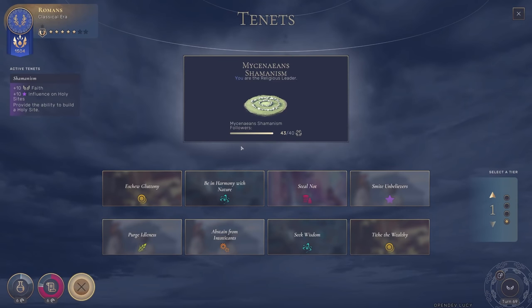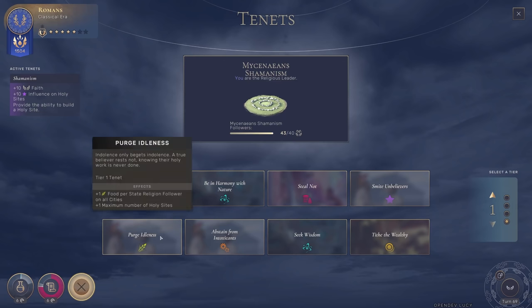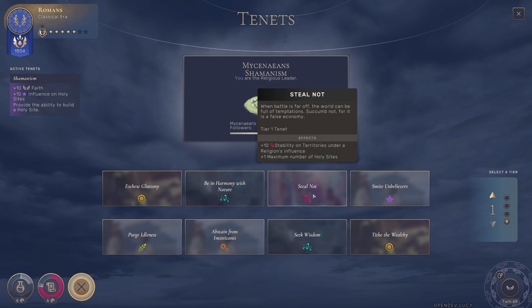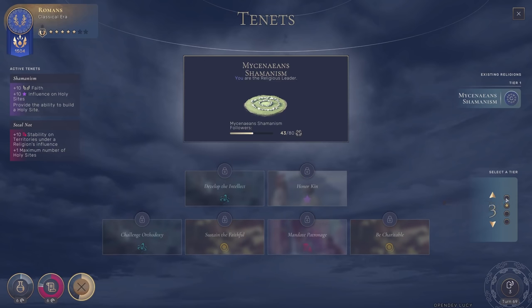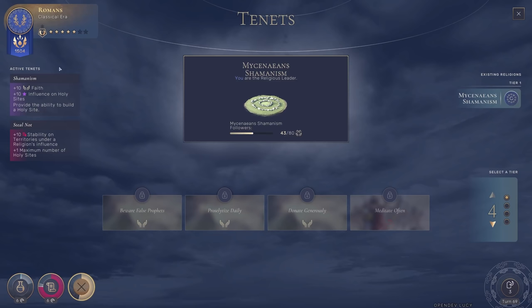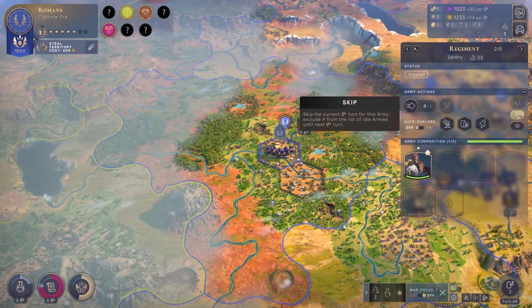We can also choose a new trait for our religion. We're still in Shamanism and have reached a new faith tier. Options include gluttony for plus 10 money on territories under religious influence, or stability. Let's go with stability since it's still pretty low throughout the empire - it also gives a higher maximum number of holy sites. Our religion is getting more complex and we should be able to choose a new direction entirely soon, since we don't always want to stay with Shamanism.